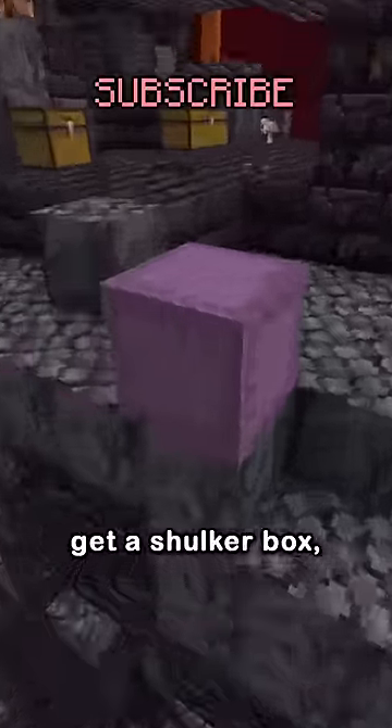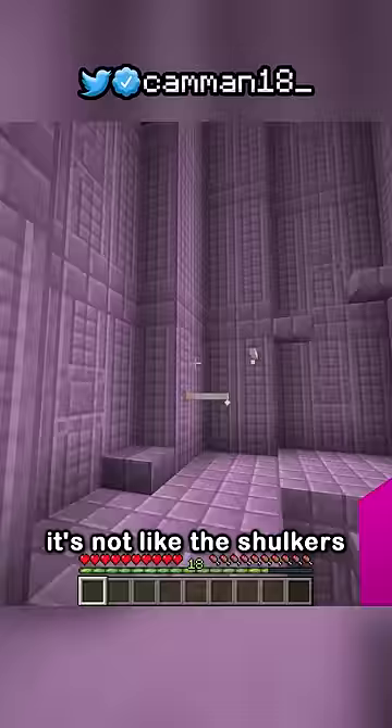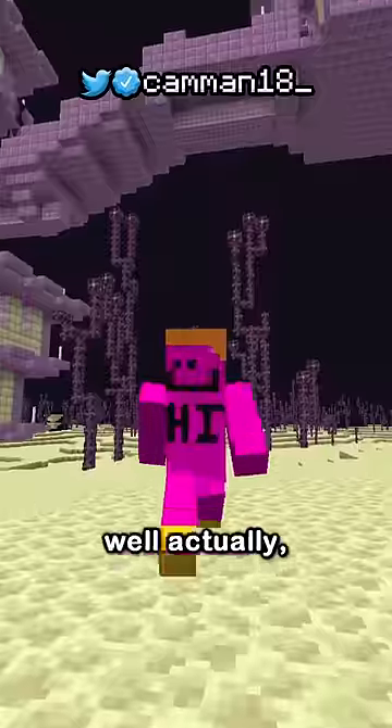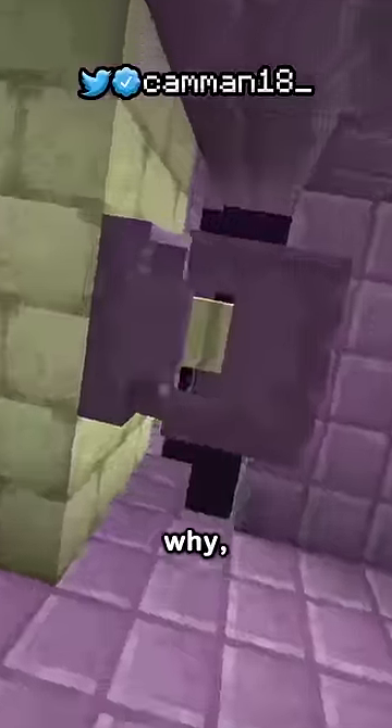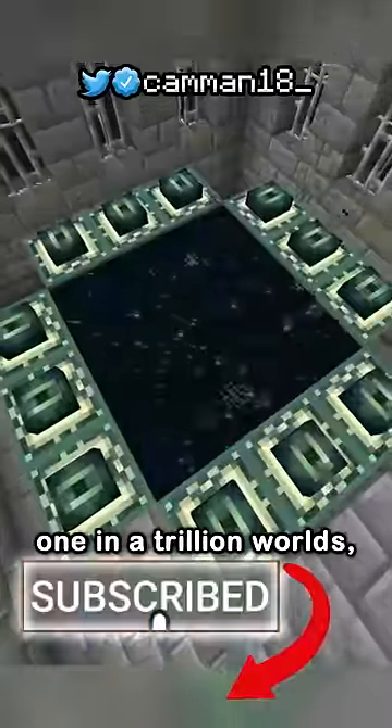But you can get a shulker box — so how? Well, there's a one-in-a-trillion chance that an end portal will generate fully filled out. But even then, it's not like the shulkers would spawn. Well, actually they do — I don't have any idea why, but they're here, making the shulker box available in one-in-a-trillion worlds.